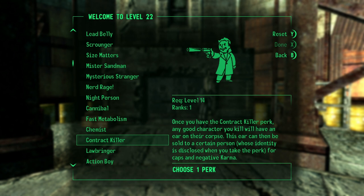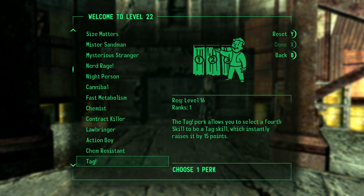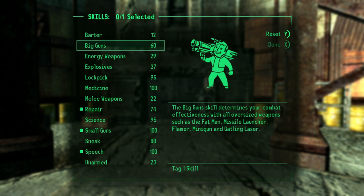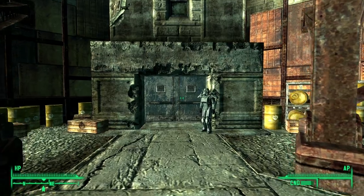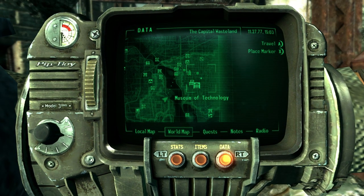So there's the evil character and the good character options. That's actually pretty good — raise it by 15. Fourth one to raise by 15. Let's go big guns again, why not? Let's go for it. So where is Adams Air Force Base at? Oh, that's not very far.